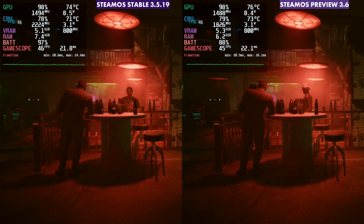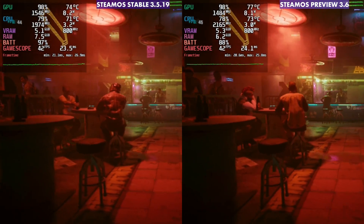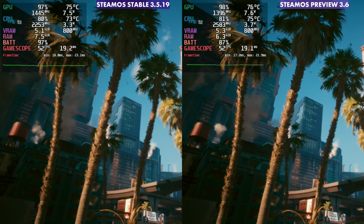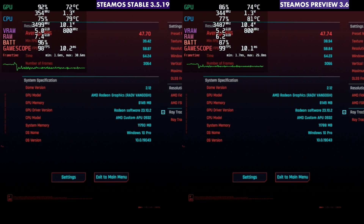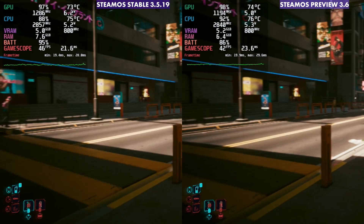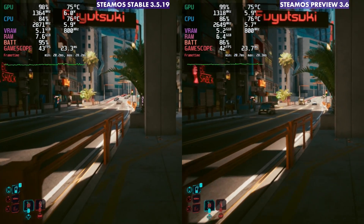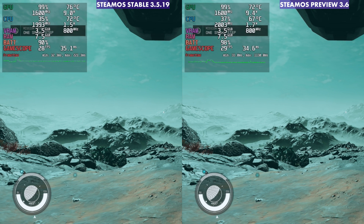Cyberpunk is one I didn't expect to see any difference in — it's been so optimized for the Steam Deck and it always runs pretty well. Going side by side, the performance was essentially the same no matter what. Really no major difference for Cyberpunk. Sometimes the frame times were a bit better and felt more consistent on the new Preview 3.6, but overall performance was basically the same — sometimes even slightly lagging versus the other games.